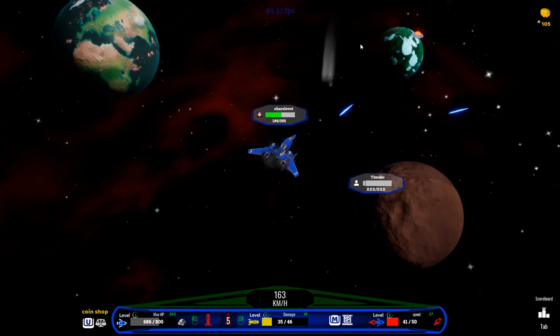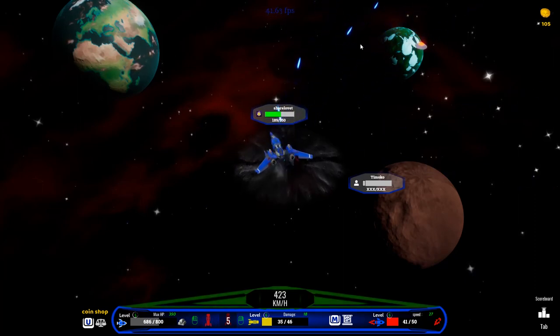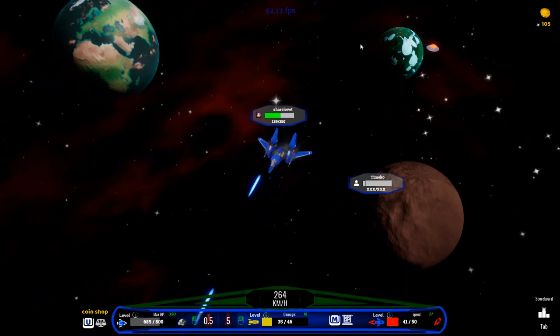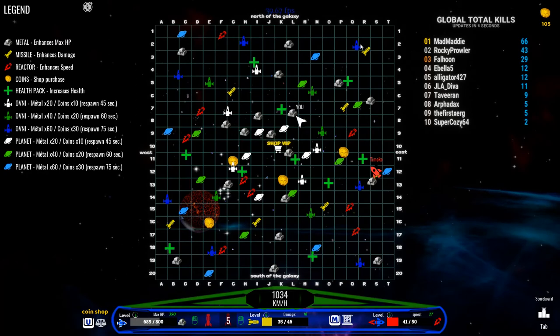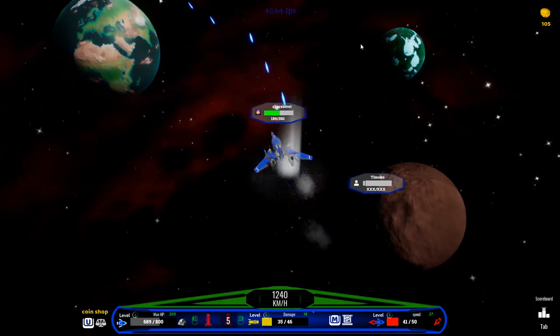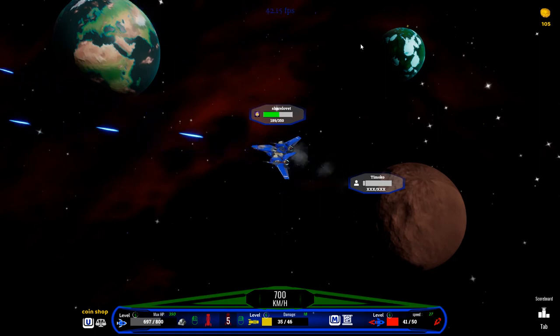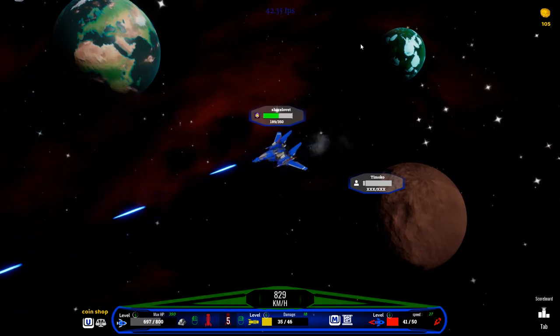Is that metal right there? I think we might as well collect that. For some reason the number doesn't seem to be popping up — normally a little number would pop up to tell you how many resources you got. Let's see if it pops up on this next one. It did not, so I'm curious what's going on there.